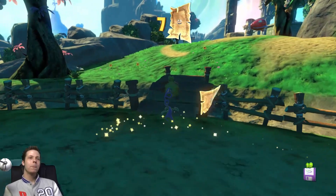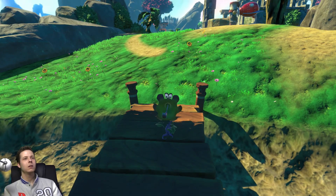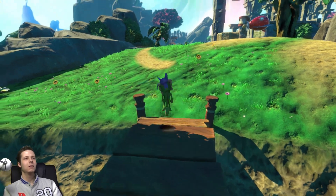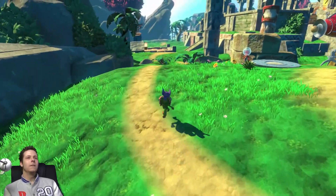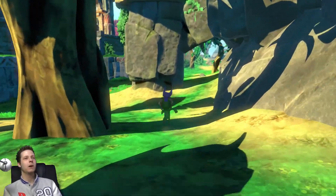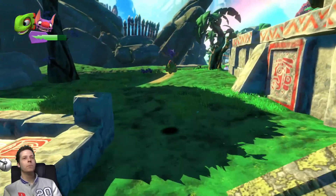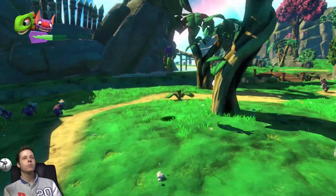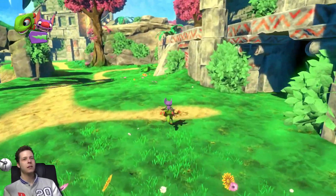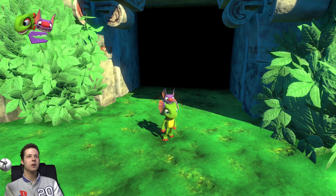If you want to transform back into Yooka just hold R2 and you seem to go back to normal. Right, I don't know if I'm going to have enough time to do the first boss today — I've got a bit sidetracked by all of this other random stuff I can now do. I think we're going to go over to this little bit right here and do this, and then I'll end it for today. Next time we play I'll do the first boss — we can expand the world, do the first boss, then head off and start doing the other pages and stuff.